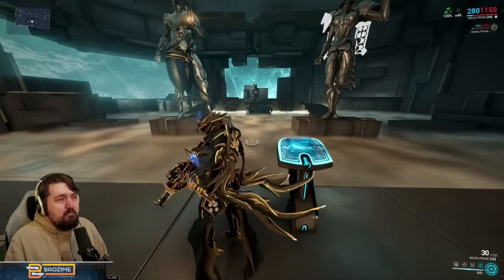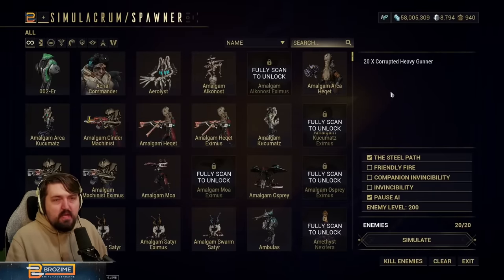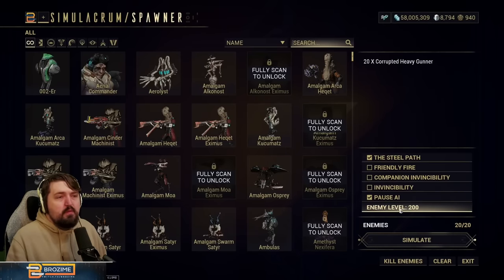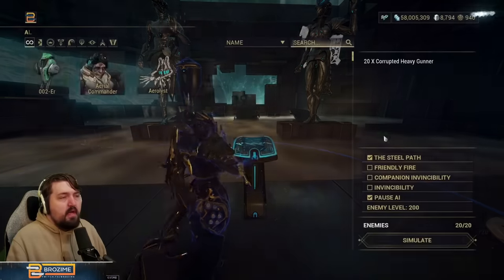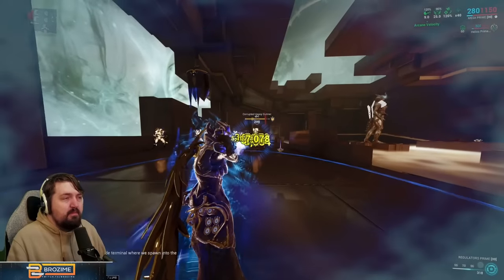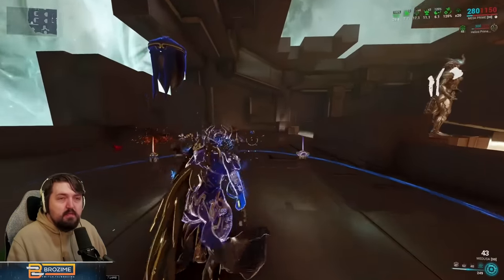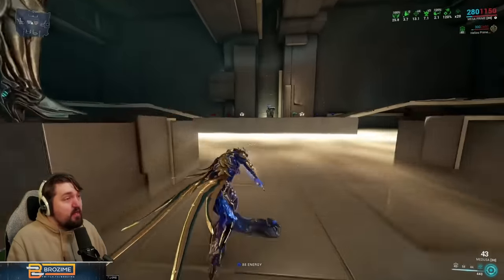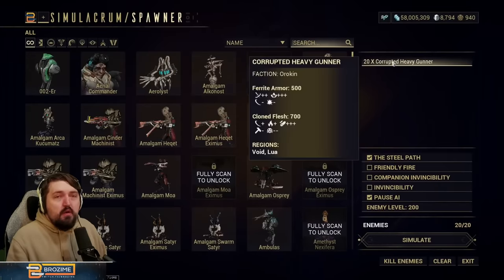We're going to show some situations for this build, starting with corrupted heavy gunners. These run about 23 million EHP apiece at level 200 with the Steel Path multiplier. I'll turn their AI off to show consistent raw damage across the three tests. We're going to turn everything on and swap to our Medusa — this is without stacking up any buffs that accumulate over time. You can see these enemies turn into regular path enemies once we're slightly focused in our four — they don't last very long.